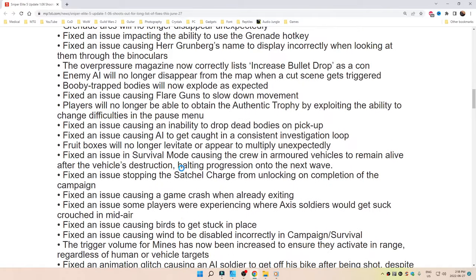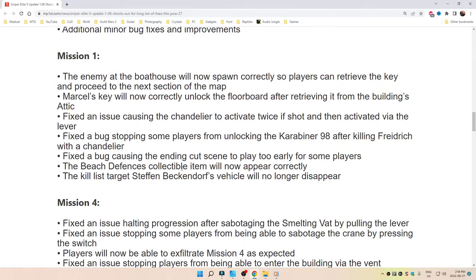Mission 1 fixes: enemy at the boathouse will now spawn correctly so players can retrieve the key and proceed to the next section. Marcel's key will now correctly unlock the floorboard after retrieving it from the building's attic. Fixed an issue causing the chandelier to activate twice if shot then activated via the lever. Fixed a bug stopping some players from unlocking the Karabiner 98 after killing Frederick with a chandelier, or a bug causing the ending cutscene to play too early for some players.